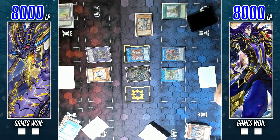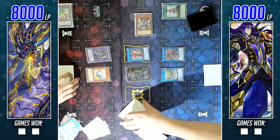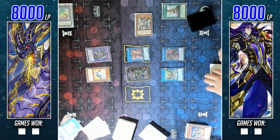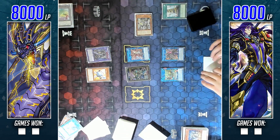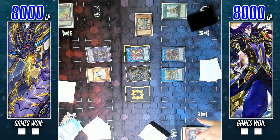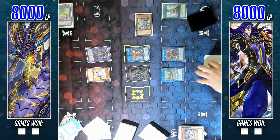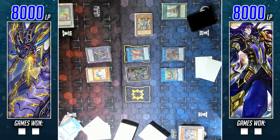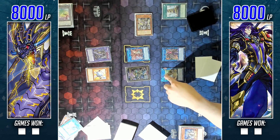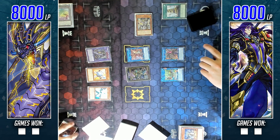He summons Battery Man Solar and uses its effect to send a Thunder Dragon from deck to grave. I do apologize for that glare - this is where future duels will be recorded with the new camera I picked up. I have a better lighting system hopefully going to be set up soon so glares like that aren't as big a deal. He discards Thunder Dragon to add two copies of Thunder Dragon, getting back the same cards he shuffled back moments ago.